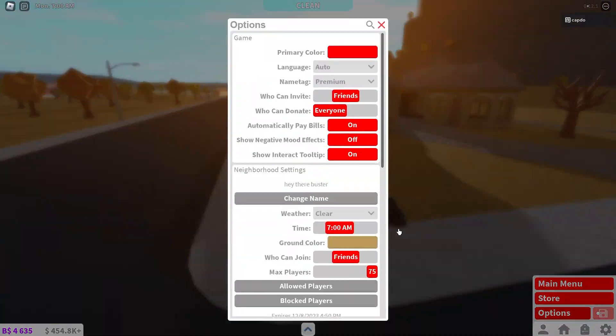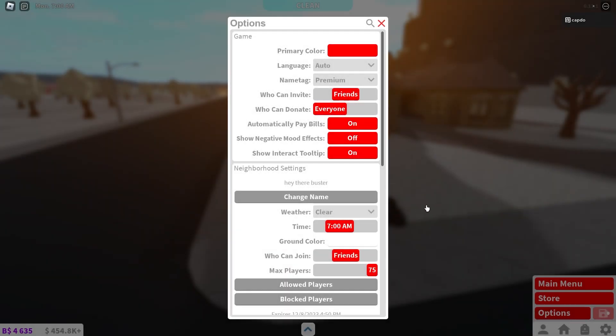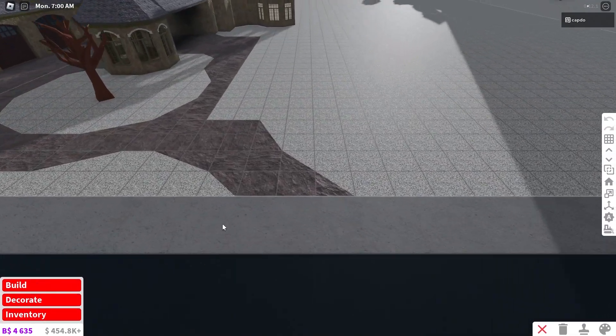I'm actually going to change my neighborhood colors to snow real quick. If you want to know how to do that, you just go 255, 255, 255, and bam — that is suddenly snow. It's close enough.